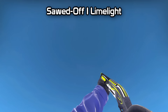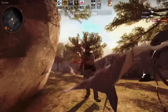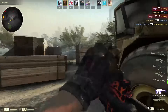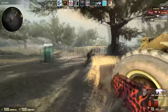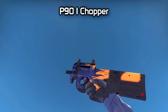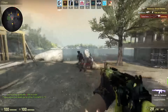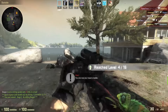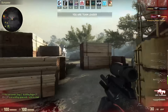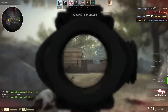Next one is the Sawed-Off Limelight. This skin is weird — the colors are nice, it's actually quite a nice skin, but it's just not my style, so I will probably not get it. It is a good purple, just not my style. Then there's the P90 Shapewood — this skin is awesome to me. It reminds me of the Fuel Injector somehow. I think there's an AK with a similar skin in the workshop, and that's probably why I like it. This is like one of my new favorite P90s — maybe the Trigon is my favorite, maybe I even like this more.